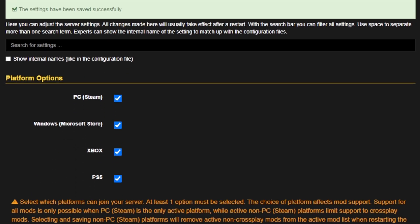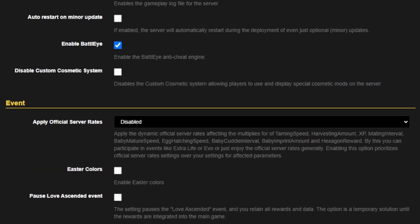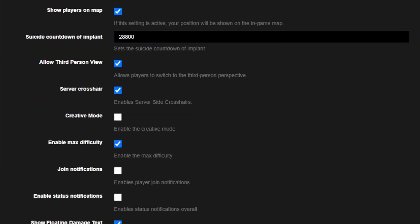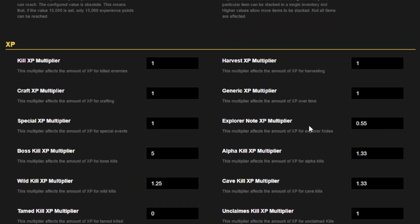There are a few settings you might want to consider changing to optimize your gameplay experience. Some of the most common server settings I get asked about include the amount of XP my character gains through doing various actions in the game. I actually have this set to the default of one, but you can scroll down and change it — you can increase the amount of XP through doing various things in the game depending on how you like to play.